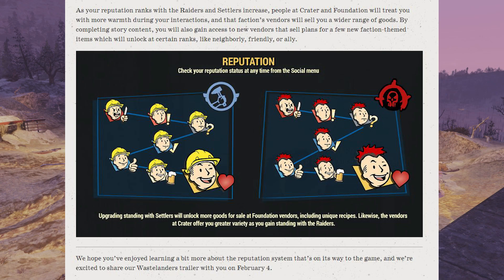As your reputation ranks with the Raiders and Settlers increase, people at the Crater and Foundation will treat you with more warmth during your interactions, and that faction's vendors will sell you a wider range of goods. By completing story content, you will also gain access to new vendors that sell plans for a few new faction-themed items, which will unlock at certain ranks like neighborly, friendly, or ally.